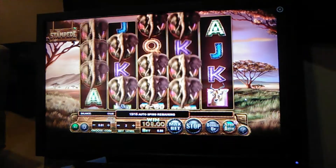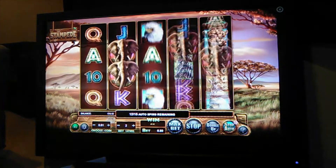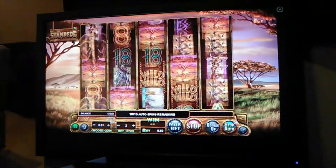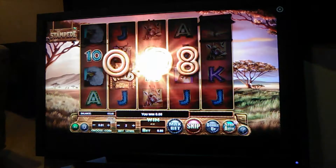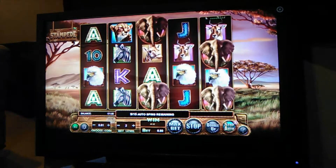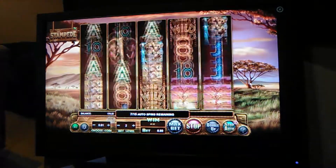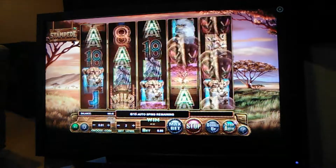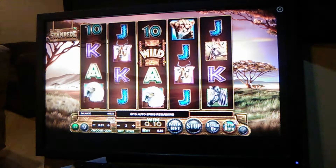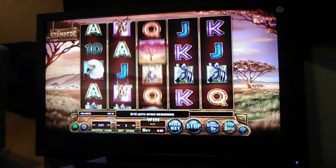That was our first spin on this set of 12 spins. Let's see if we can get that bonus — that would be a nice one. Just tens, so 10 cents. Come on, give me something else in this set of spins. Just kings — can I get some trees? Three of them, preferably.